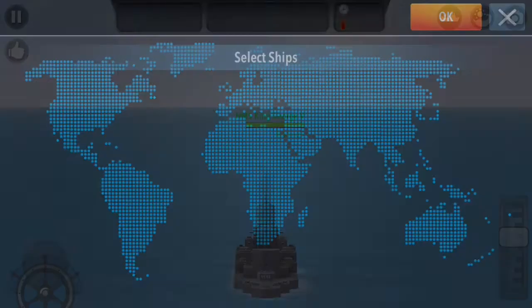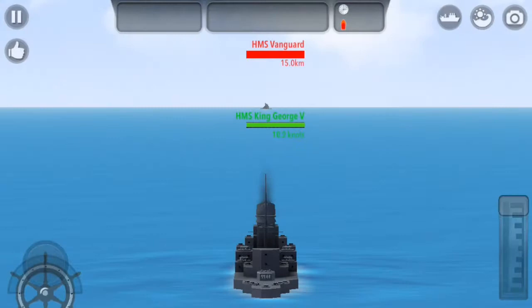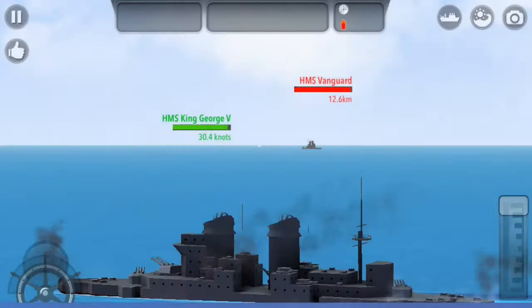So here we are — let's spawn in the Vanguard and do a face-off here. We're putting this ship to port so we can try to get a good angle. The boilers on the Vanguard look good, they actually look very good, so I'm not too mad about that, but it could be better.